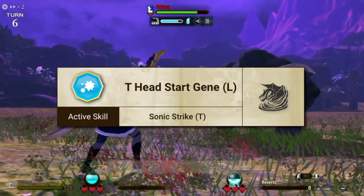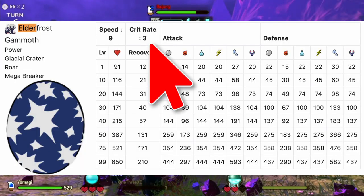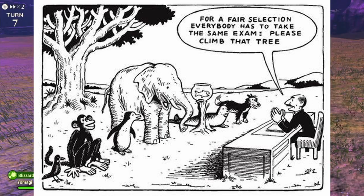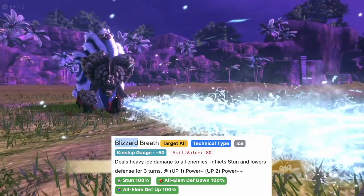A lot of builds out there pick Sonic Strike for the technical slot because it can crit. But look at that critical stat on our Chonky Boy — I don't think we should ask a fish to climb trees, and we should not ask a chonky boy to crit. So instead of relying on the occasional crit, I decided — why not just lower the enemy's defense?